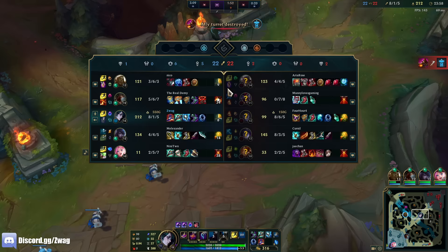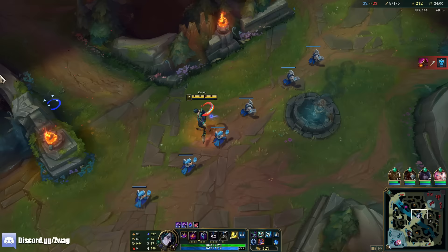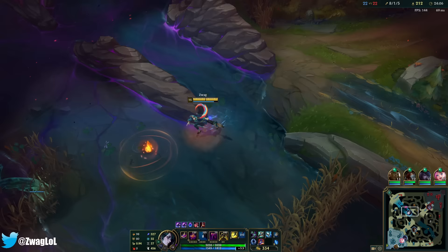He doesn't have a dash — that's why assassins destroy him. He has this speed-up but if you use it then you don't get your shield or your extra damage. It's good for chasing people or running away.